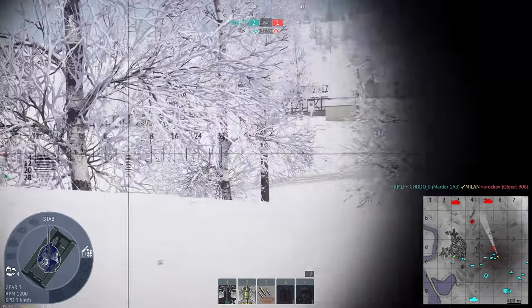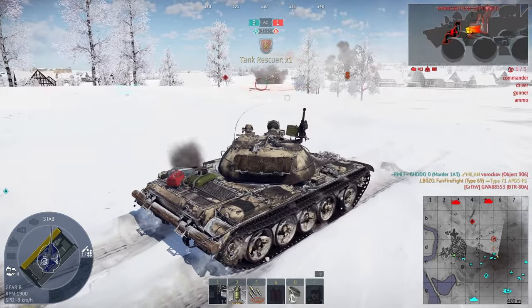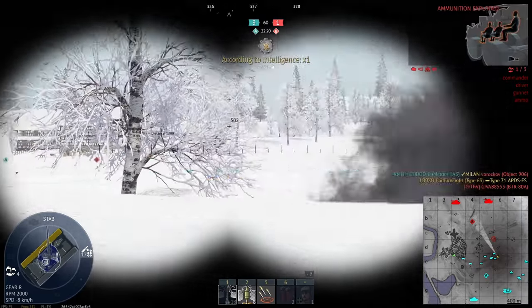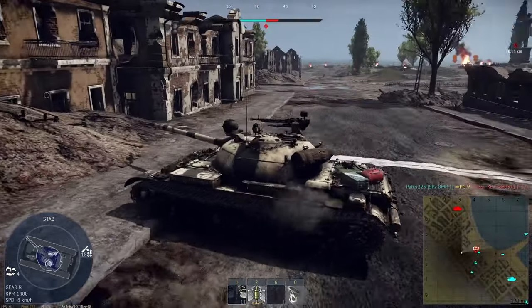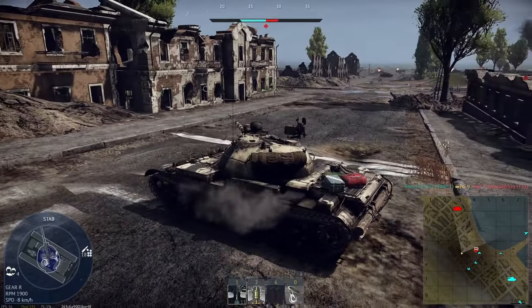Much like every other early Chinese main battle tank, the Type 69 is a development of the Type 59, which in itself is a Soviet T-54 in Chinese production. The most distinct visual change from the Type 59 is the barrel extension, which is really the only way you can visually tell the two apart.